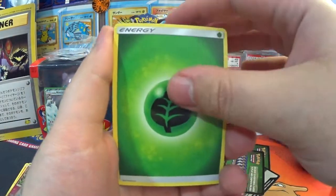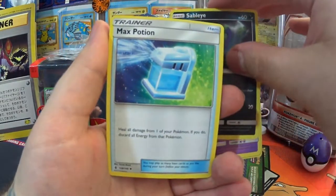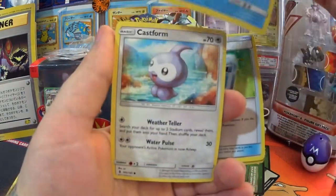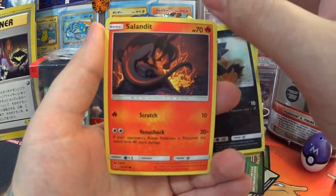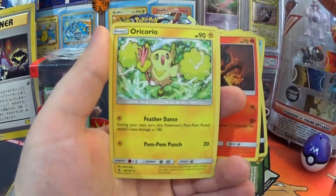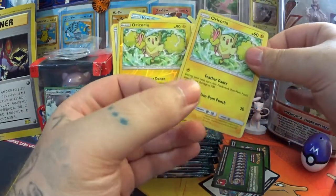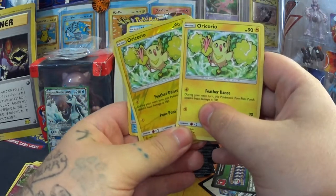Here we go — we got a Leaf Energy, Gothita, Sableye, Max Potion, Snorunt, Castform, Vanillite, Murkrow, Salandit, Oricorio Reverse Holo, and an Oricorio — exactly the same regular rare.